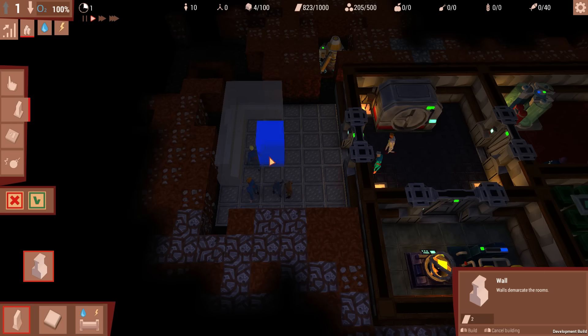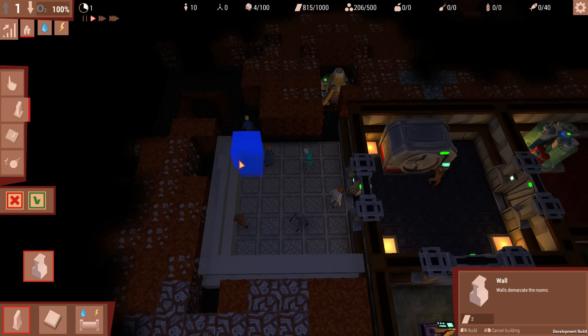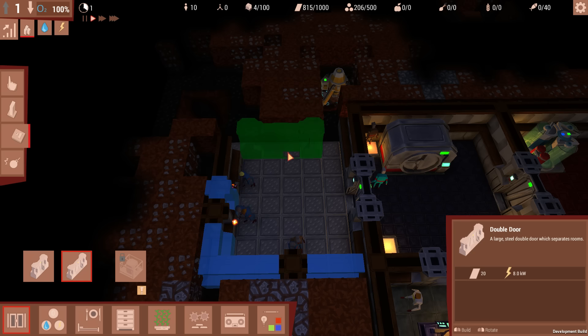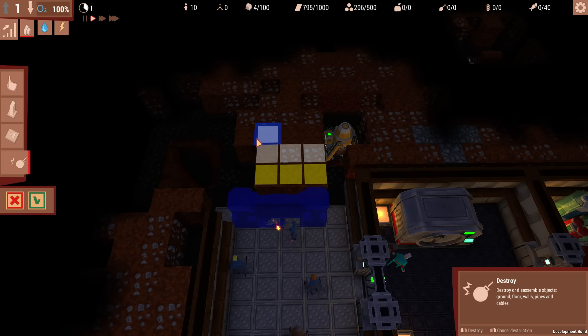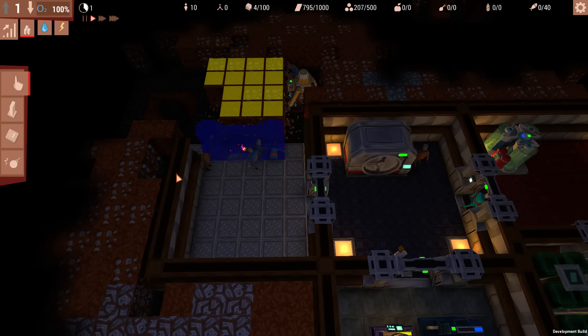We're going to get some walls set up — we need walls to express our dominance over the landscape. Maybe a single door in there for continual access. Actually, let's get rid of that and put a double door up here instead so we can access this area and also the rift, where we'll eventually put an elevator. Let's do that — nothing says extravagance like a double door.